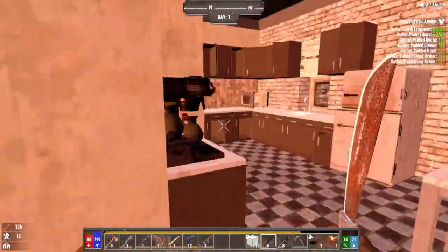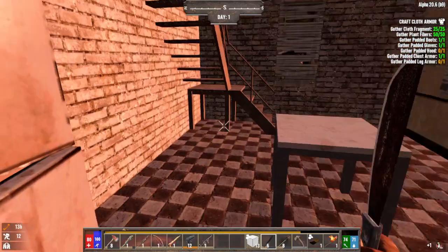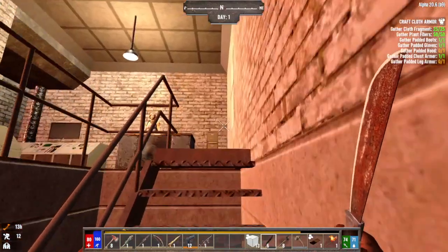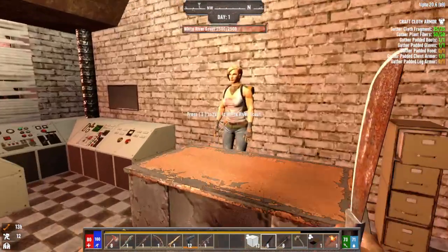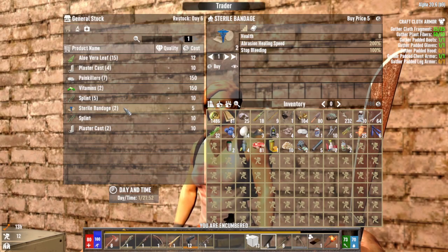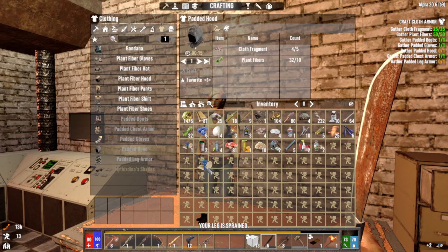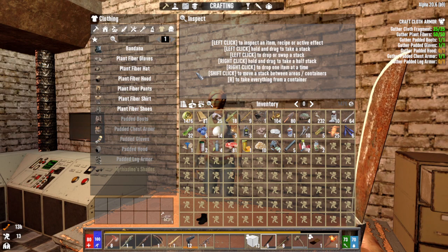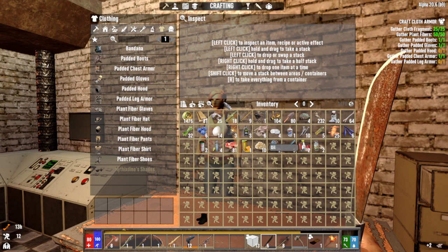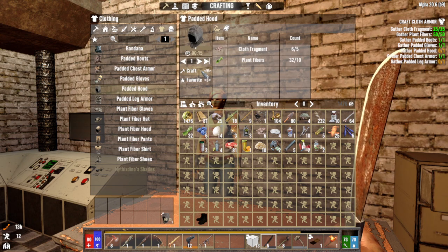Does she have any cheap bandages I can scrap? Only five. If I scrap one I get cloth — only one cloth, but it's better than nothing. That gets me one step closer. It's nighttime now.